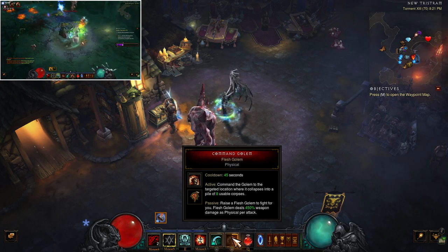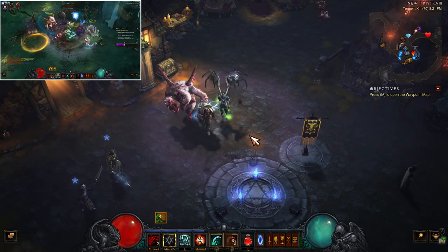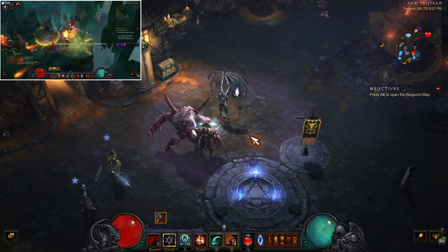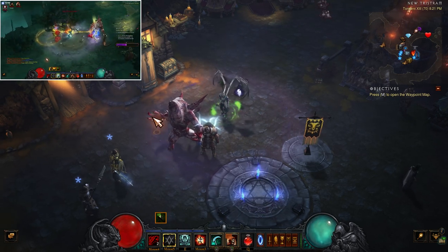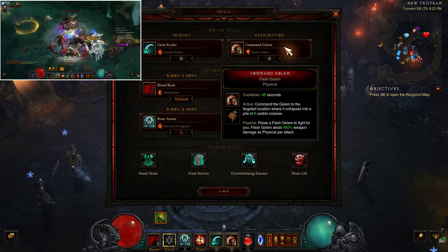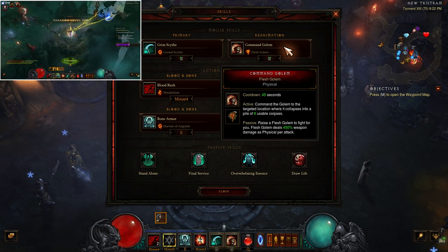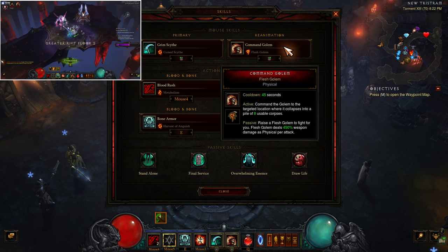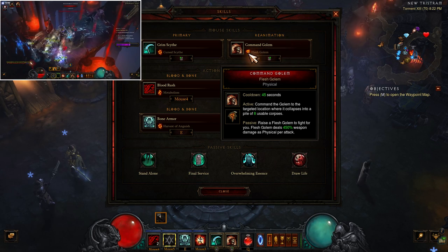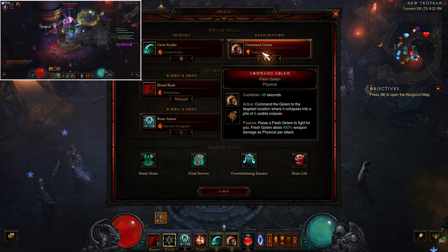Flesh Golem gets its single most use for me on the Rift Guardian, because the Rift Guardian has a bad habit of spawning over 50 feet away from all the rest of the enemies. When that happens, you just throw this over next to him and blow them up. In a really good density rift where everything is surrounded by trash, you honestly don't even need it. This is basically your clutch Corpse Explosion when there's nothing to give you corpses — but I find I just don't really need to use it most of the time.